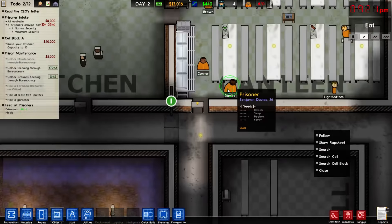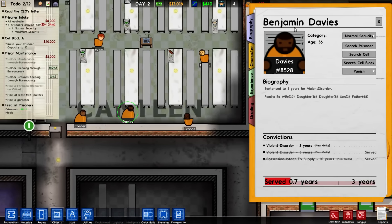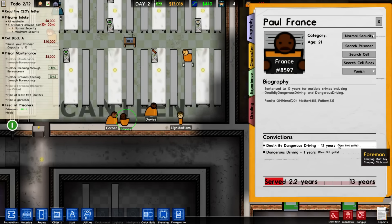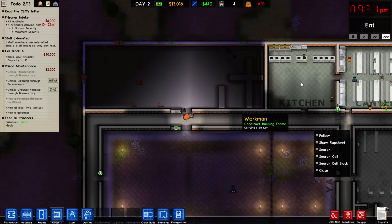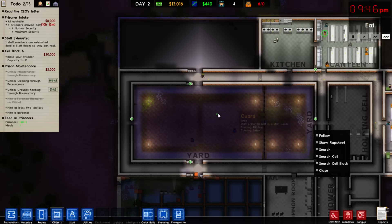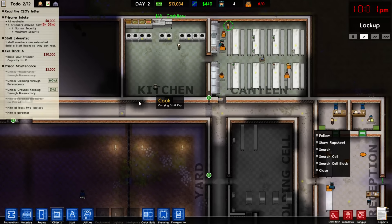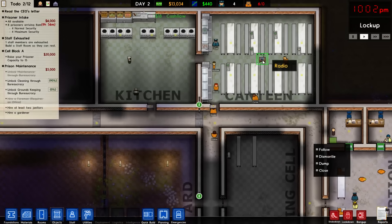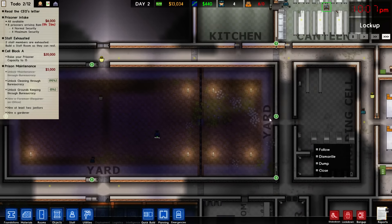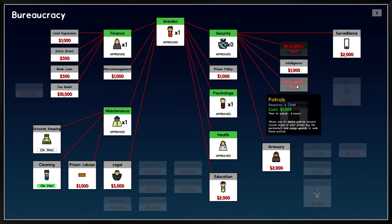We haven't looked at the prisoners. They did change the game to make it very difficult to include subscriber names — there used to be a text file you could modify, but now it's part of a data file, so the named prisoners from people who paid to be included are harder to override. We almost have cleaning unlocked. We still don't have guard deployment either. Security is done, so I want deployment followed by patrols. We need a chief of security and an office for them.